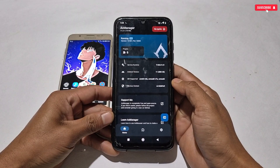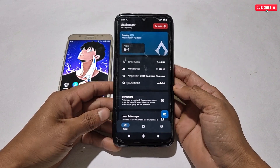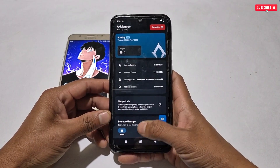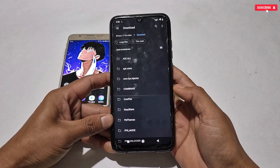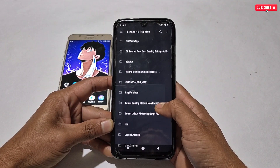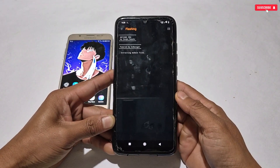I already have AX Manager installed and activated, so I won't show the activation process — I've already made a separate video for that. We'll move directly to the module flashing process. To flash the module, go to the Plugin section, then tap the plus icon. It will redirect to internal storage — locate the module file where you extracted it.